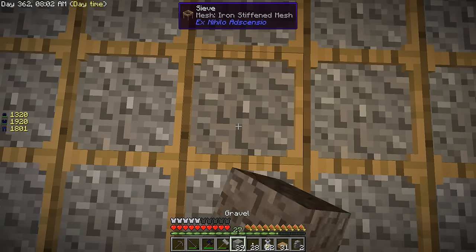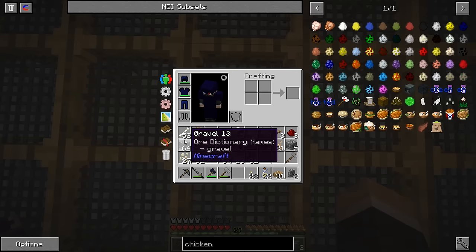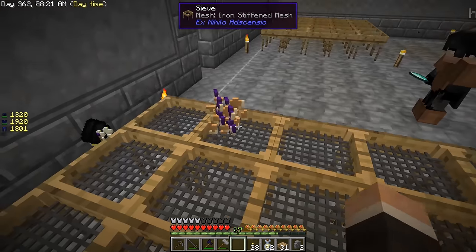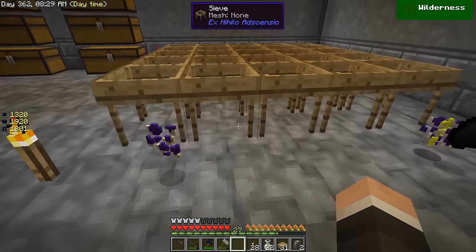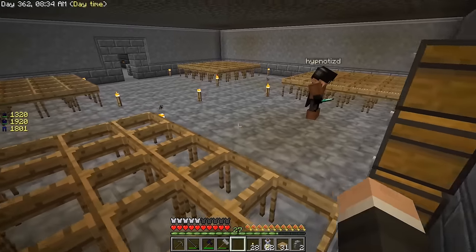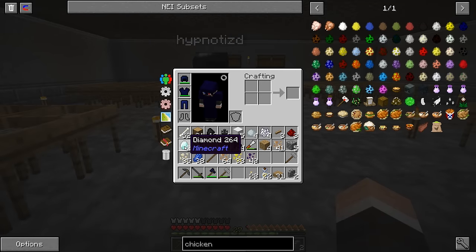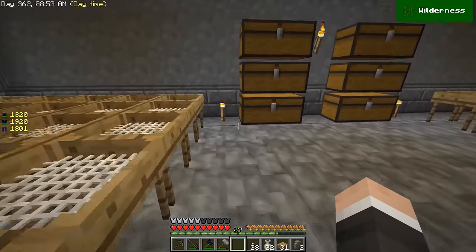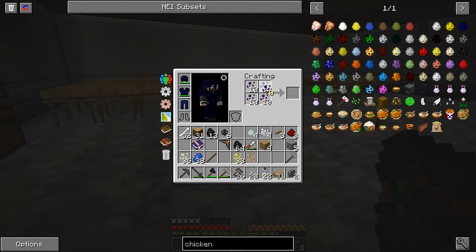We're up to two diamonds so that worked pretty well. Should we get to making that thing? You get to making it, I'll continue sieving. Remind me, what are we making with these diamonds? The auto hammer. We need two diamonds, the weighted pressure plates, iron ingots - all that stuff should be right here. Are you sure you didn't already have the diamonds? I didn't! What do you take me for?